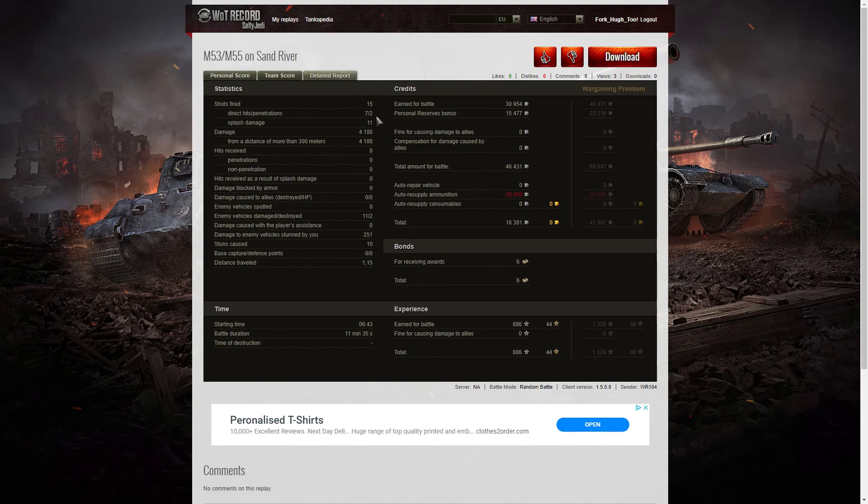So: 15 shots fired, 7 direct hits, 2 penetrations, splash damage on 11, damage of 4,188 hit points — all of it at more than 300 meters. He damaged 11 of the enemy and killed 2, so that's a 9 differential — that's why he earned the Confederate. He also did stun assistance damage of 251 hit points off 10 stuns. On a free-to-play account he earned 30,954 credits with a personal reserve bonus running for an additional 15,477, giving a total of 46,431.